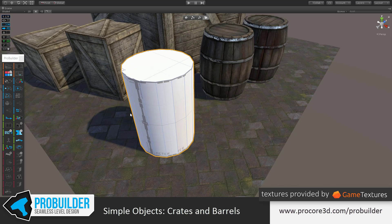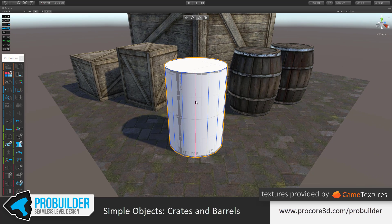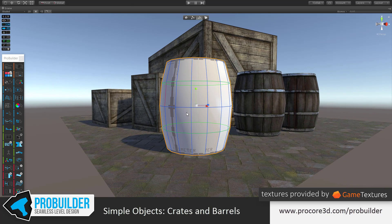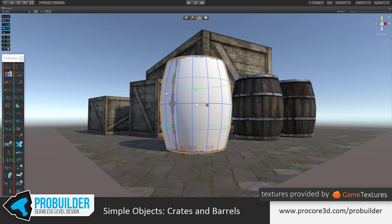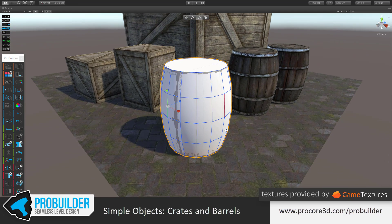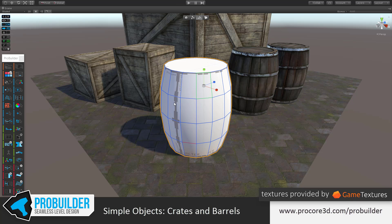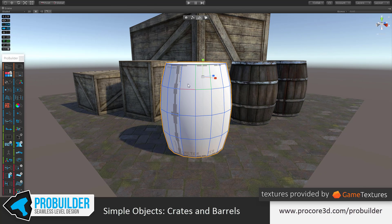We should get back to actually creating these barrels, so I'll delete the 8-sided one. Moving back into adding the detail: select one of the edges on the side and hit Alt-U on your keyboard to insert an edge loop — you can also click Insert Edge Loop in the toolbar. Then I'm going to scale that edge loop up just a bit, building out the center of the barrel. Then I'll select these two new edges and again hit Alt-U to insert another loop and scale it up. You could keep adding more loops to really smooth it out, but this number looks just about perfect — the same as these existing barrels.